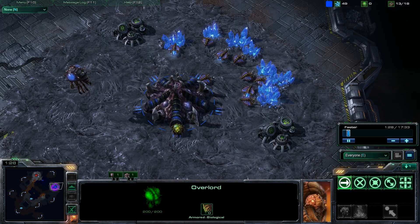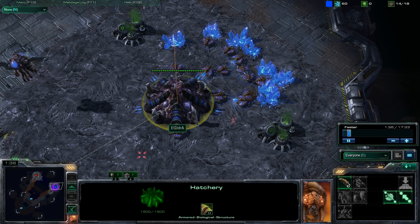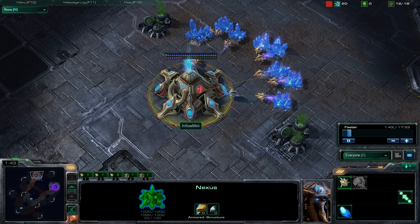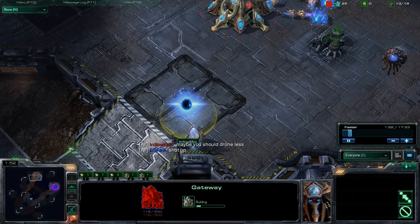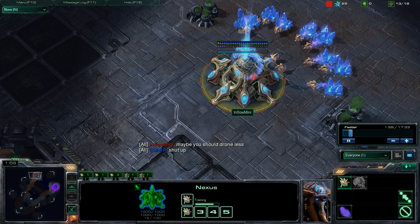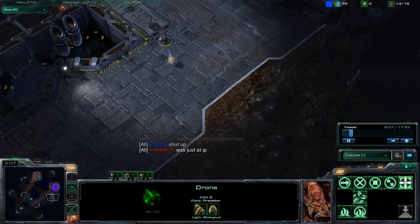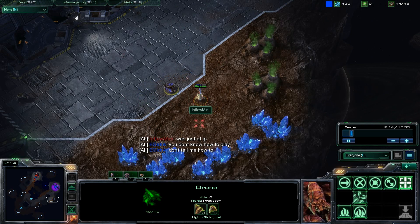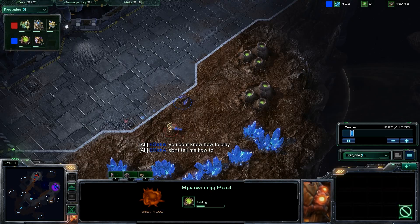Scrap Station is going to give Hydra a few advantages on this map, as he will be able to get down a fast expand possibly a little bit easier than on Zelnaga Caverns. But if Inflow Mini goes for the same five-gate fast expand build, he will actually be able to get an easy fast expand as well. Both players hoping to win this one — it's a bit of a grudge match. Hydra is coming down with a drone to get up his expansion but does not have enough minerals yet.